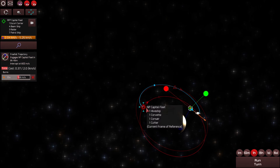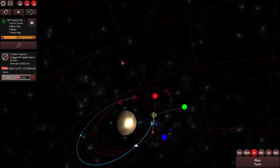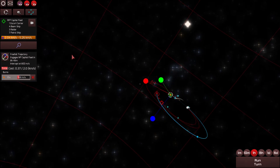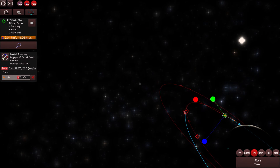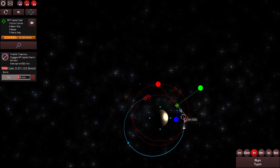I guess we can try and have our main capital fleet intercept the enemy now. That'll give us an intercept with the enemy fleet. It's going to be a sunny intercept — we'll get plenty of rays. So we're going to expand our orbit, slow down a bit, and then swoop in for the kill. Hopefully no other pesky drone fleets will interrupt us this time.